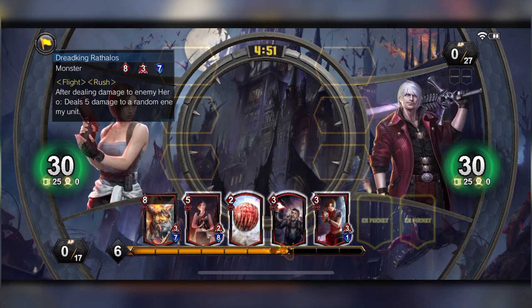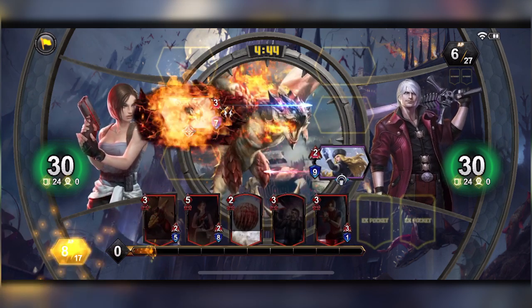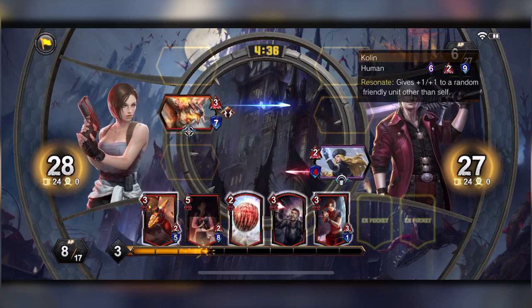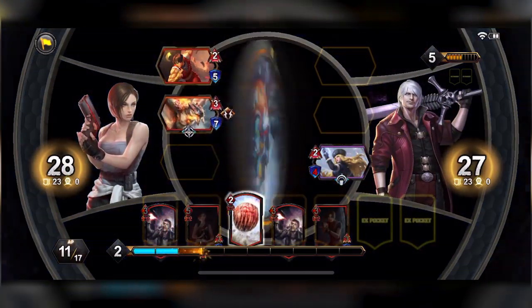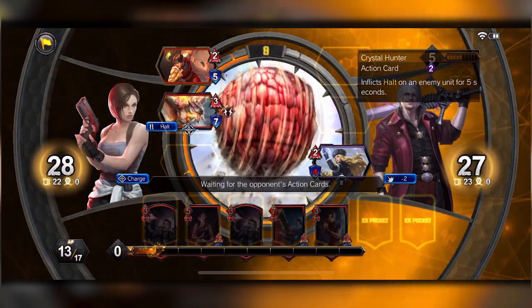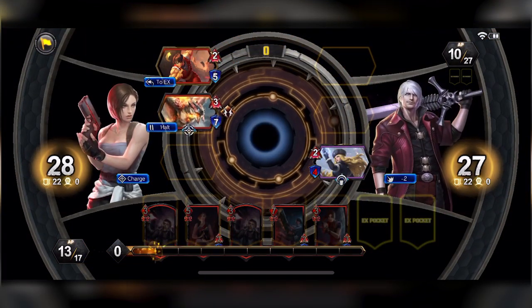Dante is all about the resonate, so we gotta keep it up. I'm gonna put that rush out there — it's gonna do five damage to Colleen. That's the really good thing about Raffalos; even though he costs eight, he does so much effect and he's flight too, so it's really hard to stop that. They halted — that's fine. I'm gonna do two damage right here. I understand he doesn't want Colleen to die — Colleen is definitely one of those characters he needs to keep alive.